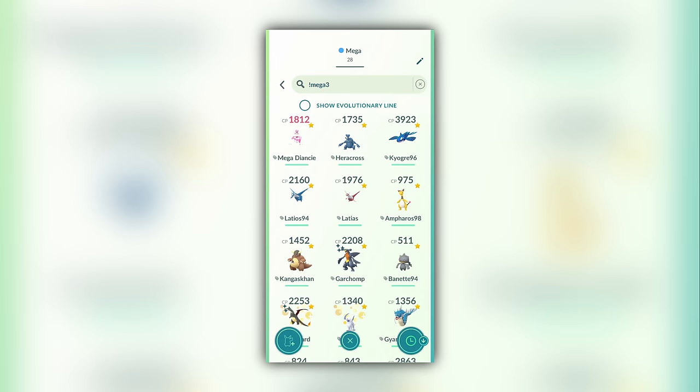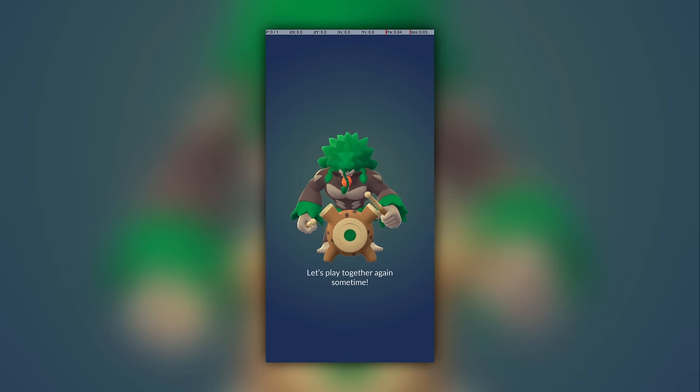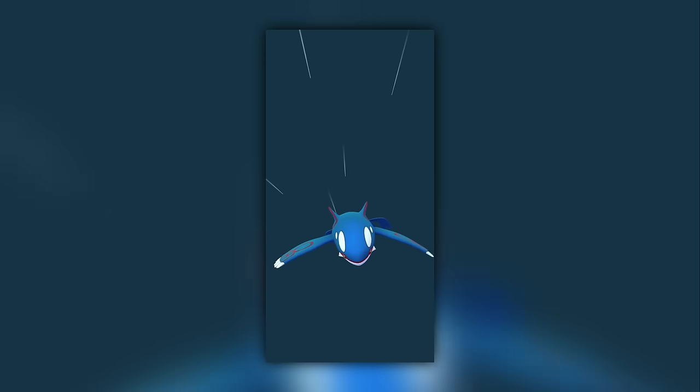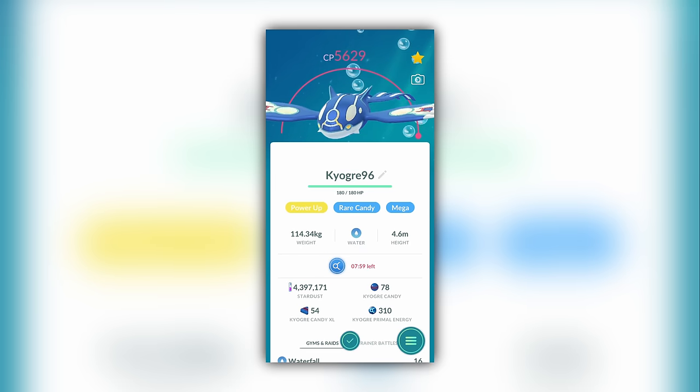This is almost half a year, so I recommend speeding it up by spending some Mega Energy — there's no real reason to hoard it if you have some extra. If possible, Mega Evolve all of your Mega Pokémon every day, and within a month they will be at max level. If needed, collect additional Mega Energy by walking with your Mega Pokémon, as walking generates energy quite quickly. I walked my Rayquaza for about 40km to gather 200 Mega Energy so I could Mega Evolve it much more often.